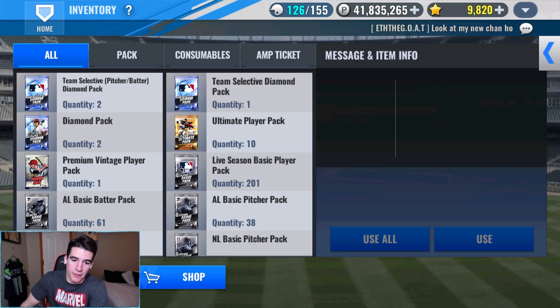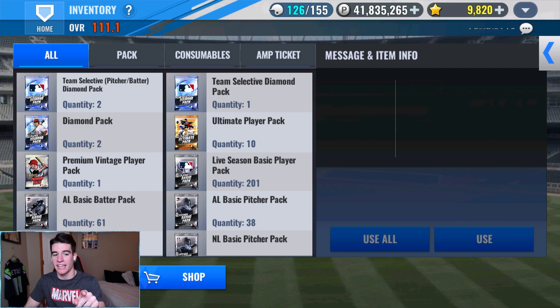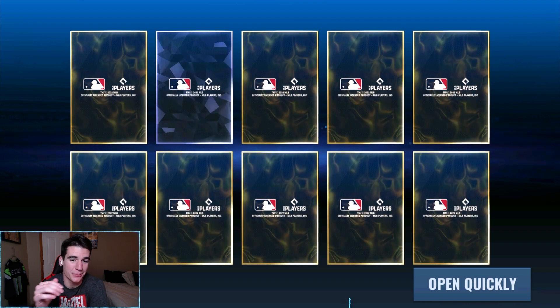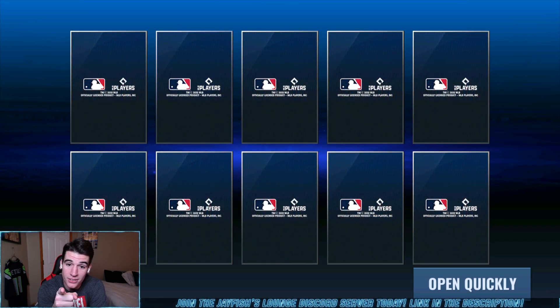The past two weeks we've opened a combined 21 or 22 ultimate player packs without a single diamond - we're putting that to an end today. We got ten packs and I'm saying we get at least one. I've seen lots of twos and threes in the chat. We are getting at least one today - this game is giving us a diamond. Three, two, one - there we go! Thank you. We got one diamond, better than none since we didn't get any the past two weeks. My guess is correct.